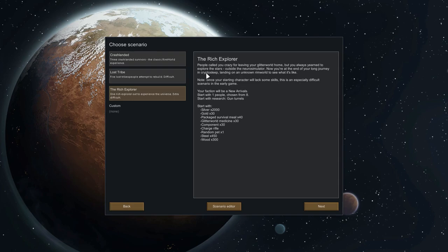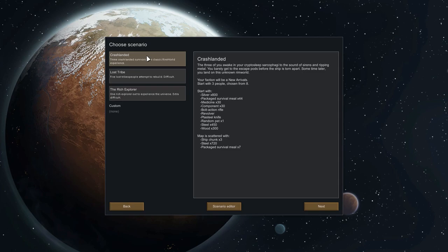The Rich Explorer story is that you land on the planet because you want to explore the stars. Now you're at the end of your long journey in Crypto Sleep, landing on an unknown RimWorld to see what it's like. For crash-landed: the three of you awake in your Crypto Sleep sarcophagi to the sound of sirens and ripping metal. You barely get to the escape pods before the ship is torn apart. Sometime later, you land on this unknown RimWorld. Your faction will be New Arrivals. We start with three people chosen from eight, some resources, and the map is scattered with ship junks, steel, and packaged survival meat.